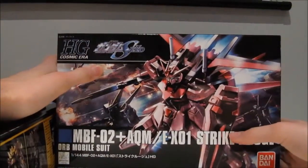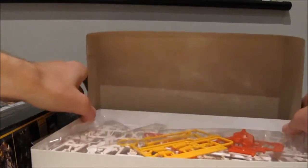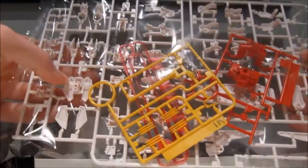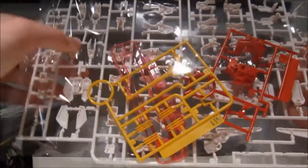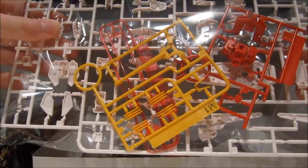Next up, we have the Strike Rouge. The L-Strike was one of the best model kits so far, so the Rouge is also going to be awesome. Beams there — that is something our Banshee here didn't come with. Let's see what the runners of the Rouge tell us.